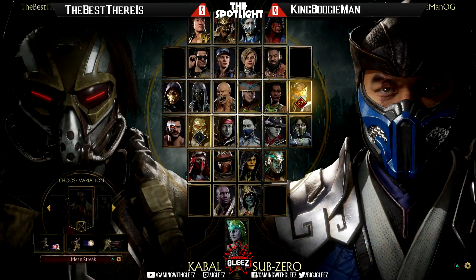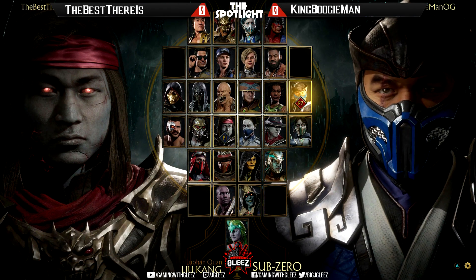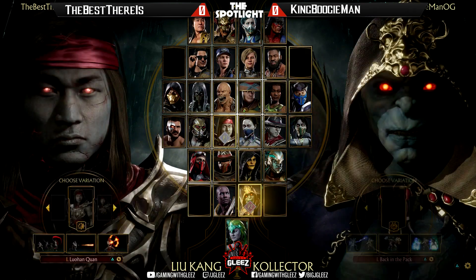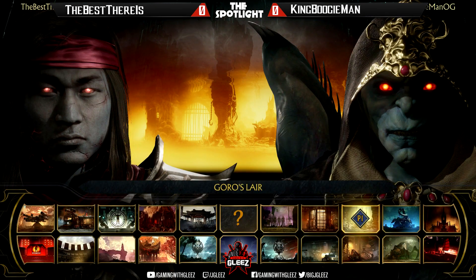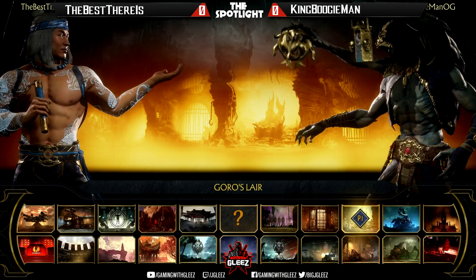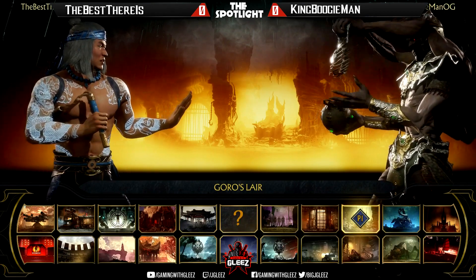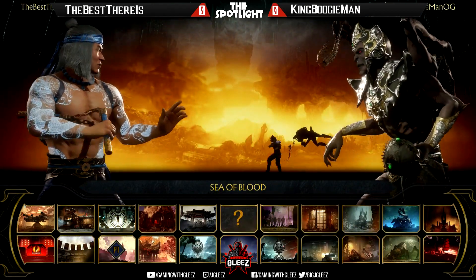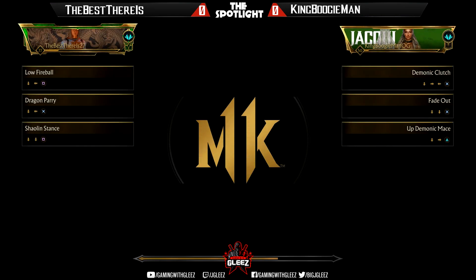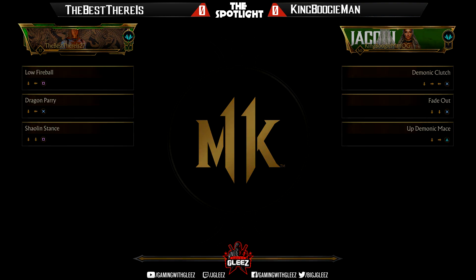All right, Best There Is is probably gonna rock with Liu Kang — he is Liu Kang. King Boogieman — I don't know who he's gonna use, I haven't seen him yet on the spotlight. He's going with Collector. We have the newly buffed Collector who is a much better version of his former self — a lot more damage, able to extend strings on block that he couldn't previously. He's just a better character. We'll see what King Boogieman is able to do.